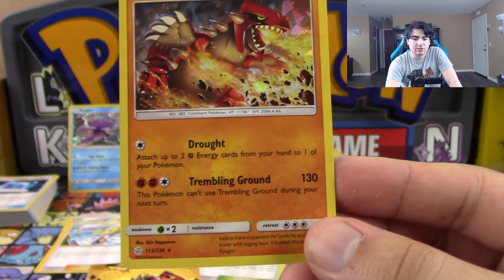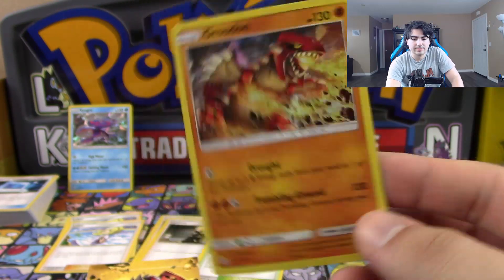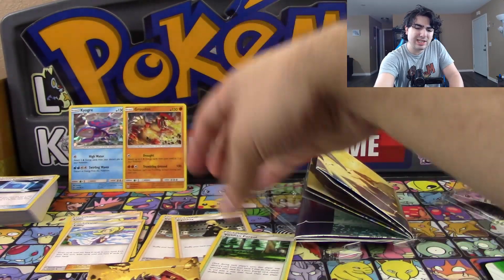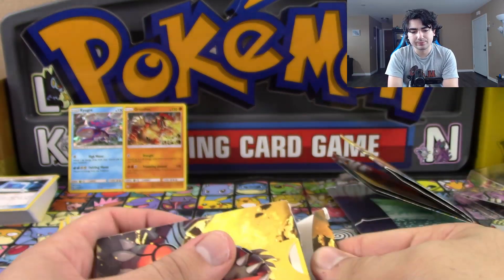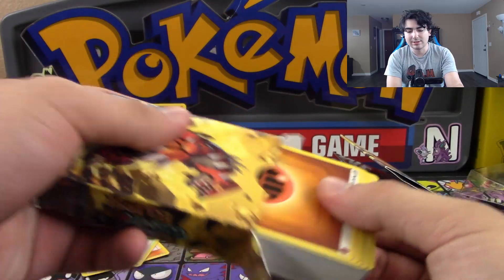We have Trembling Ground here for 130 damage, and this Pokemon can't use Trembling Ground during your next turn. So it's one energy less than the Kyogre, and it does hit Fighting weakness, which is pretty good, because there are quite a few things weak to Fighting in our format right now. The trouble is just that he can't use it the next turn.